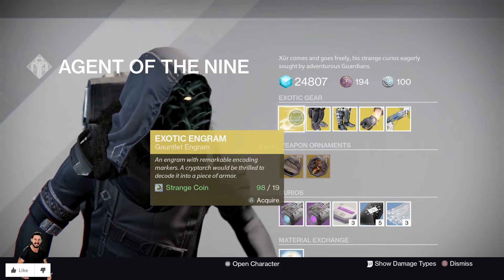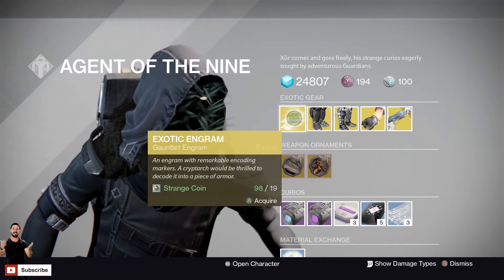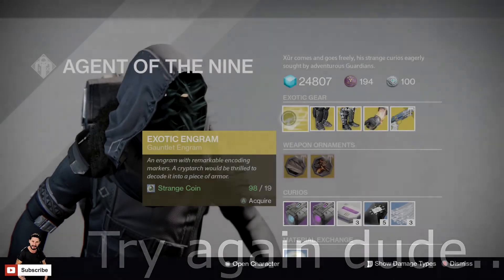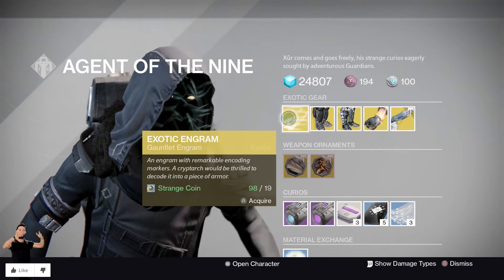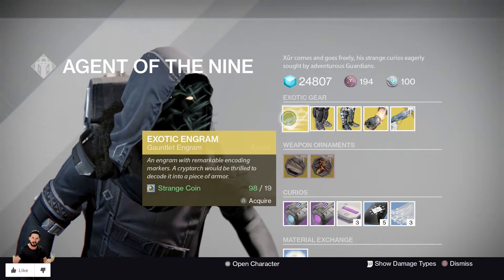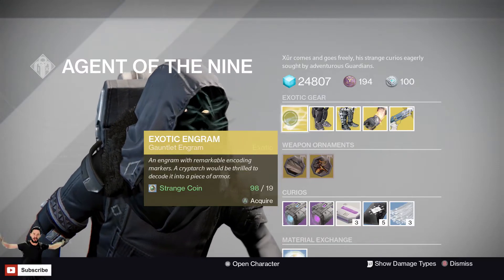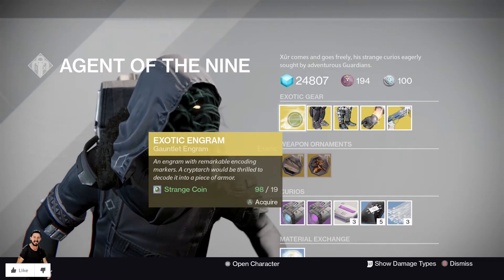We've got a Year 1 Gauntlet Engram — not sure if it decrypts into Year 1 or Year 2. Next up, there's an Exotic Gauntlet Engram — pick this up if you want to get an exotic gauntlet. If you've already got it, it's Infusion Fuel or you can unlock a second variant if available. 19 Strange Coins — not the worst, not the greatest. Pick it up if you want more exotics or to level up with the Cryptarch.